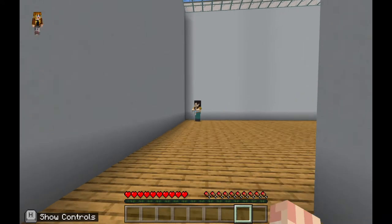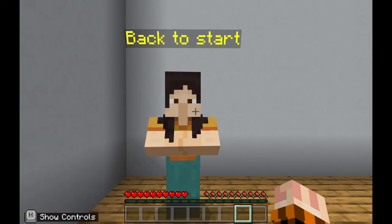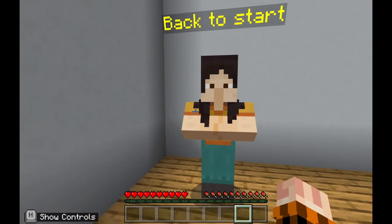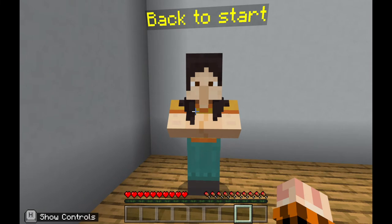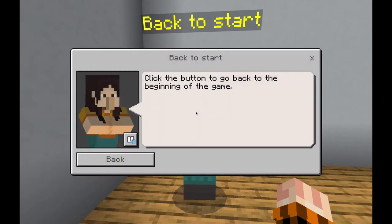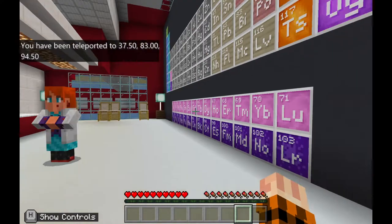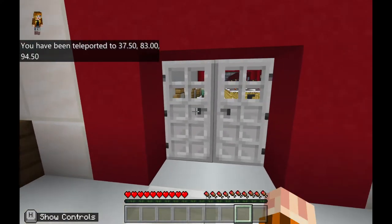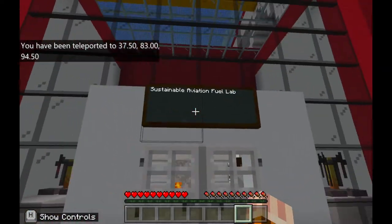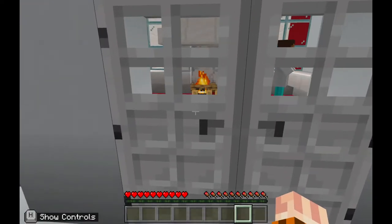Head back to the very beginning to move on to the next power source. If this is the only power source you're working with, you won't need to watch the rest of the video. However, if you are working with a different power source or want to continue on, you can go to the next step. Click on the NPC in the corner and that will take you back to the beginning — back to the chemistry lab — and we'll head through our doors.